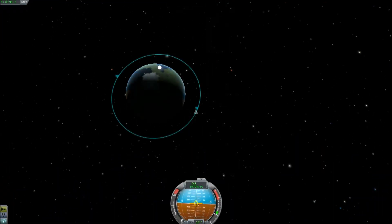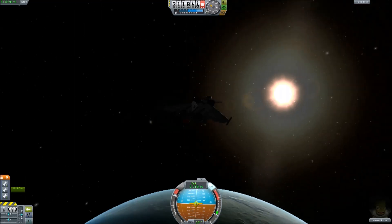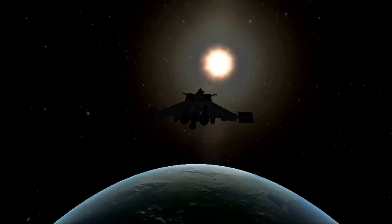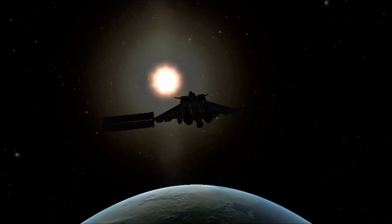Once it's circular, I'm just going to try and leave the system in retrograde. I'm just going to burn the tiny bits left in my tank to give me a head start and then switch to sail mode. So, here she is. The bird takes flight. Beautiful.